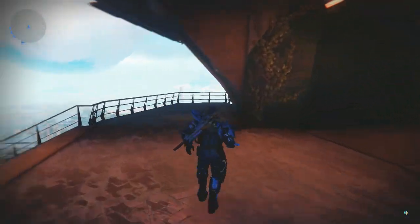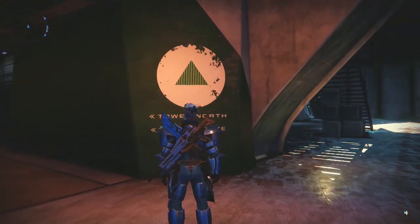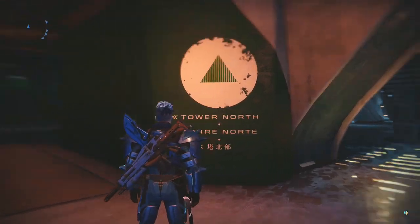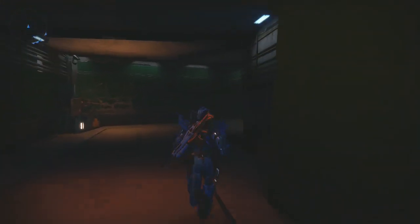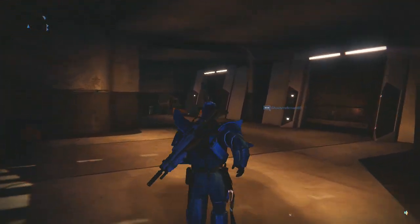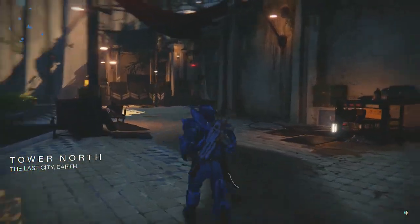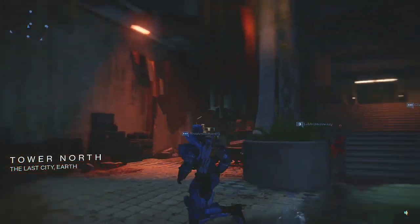Guess where he's at — this dude is moving. He's over here in the North Tower. So when you spawn up, run all the way to the left and come down here. He's all the way in this North Tower chilling. He's got the exotic joints, all the legendary joints you need — you gotta check this dude out.